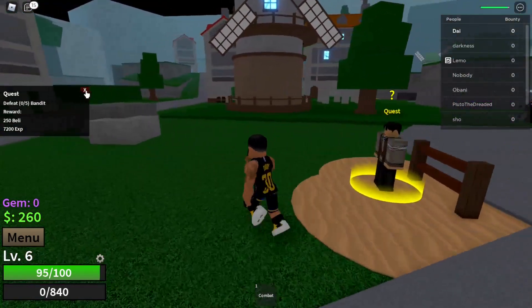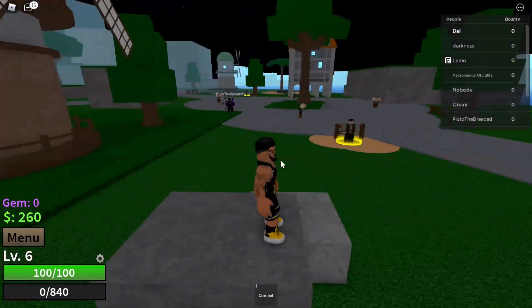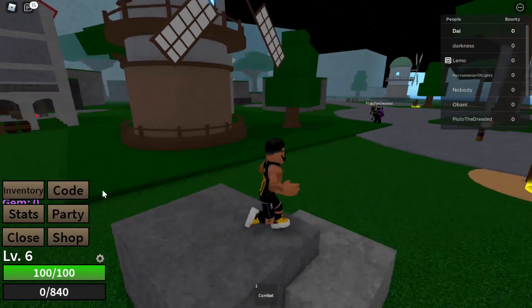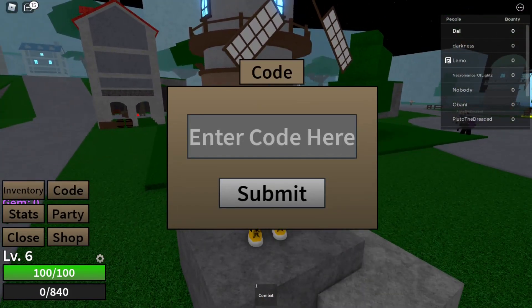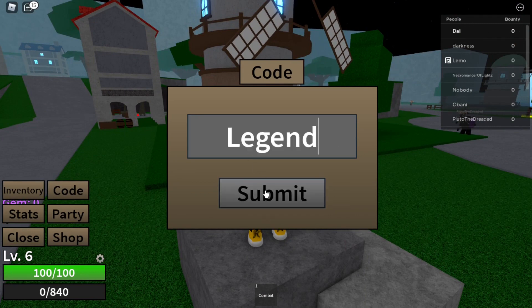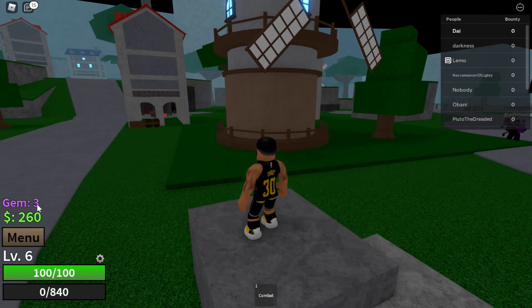I figured why not just get a katana while we're at it. So we're going to go to the menu, go to codes, and I'm putting some codes in here. I'll have all the codes in the description, so go check that out. Our first code is 'legend' — and as you can see, success!